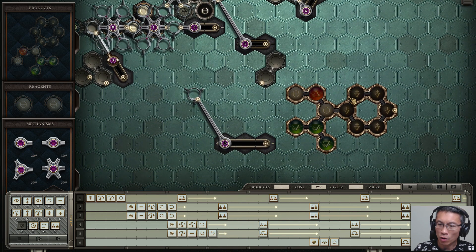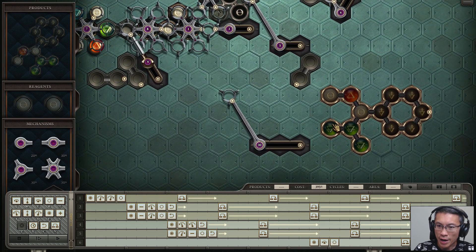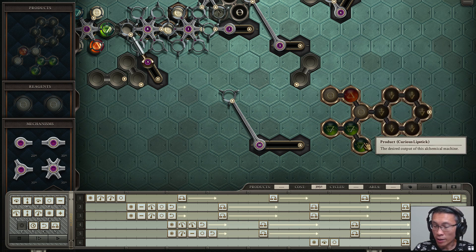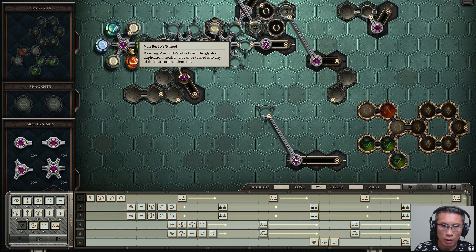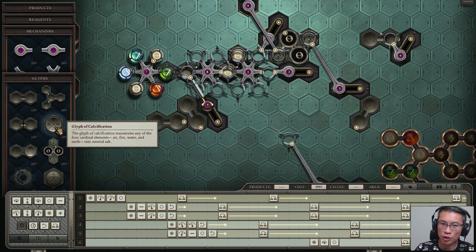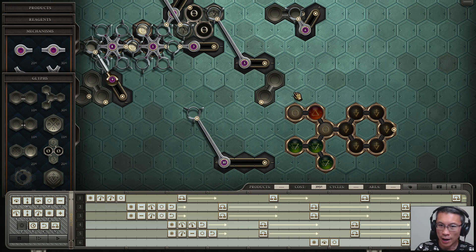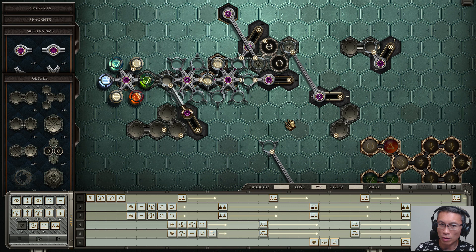There are two parts to this puzzle. The first part is to connect the Mors together into a circle. The second part is more complex — I need to create a structure with a green element, fire, and two salts. I use the Van Berlo's wheel: I can use salt with the wheel to create matching colors. The glyph of calcification converts any element into salt; this is the reverse — converting salt into any element as per the wheel. There are two sub-parts: create one part, create the other, then join them together. With only two salts, I can do parallel processing — start building one part while this wheel creates the second part.